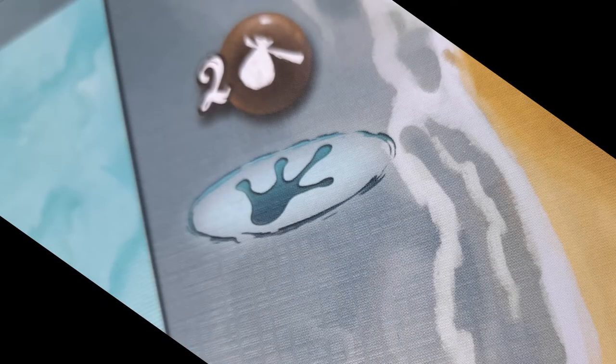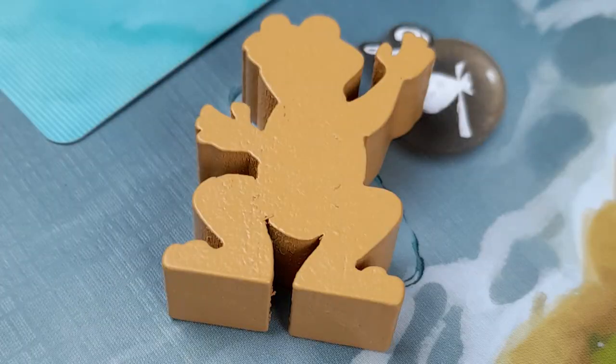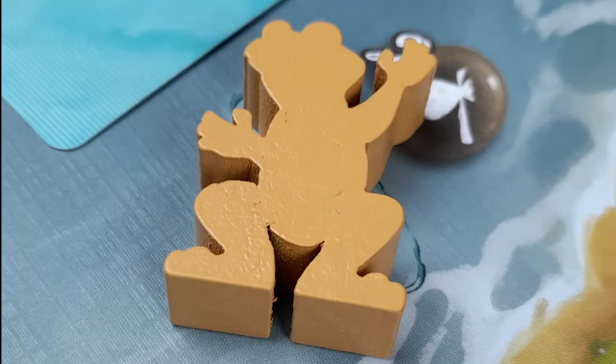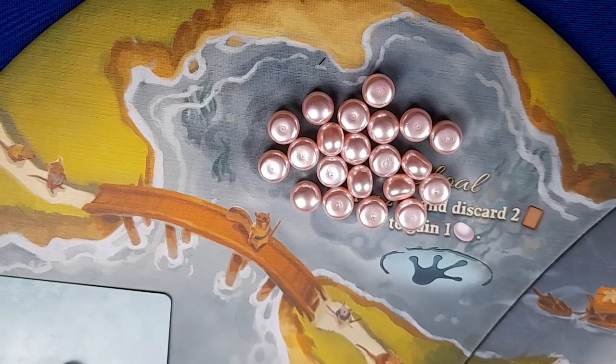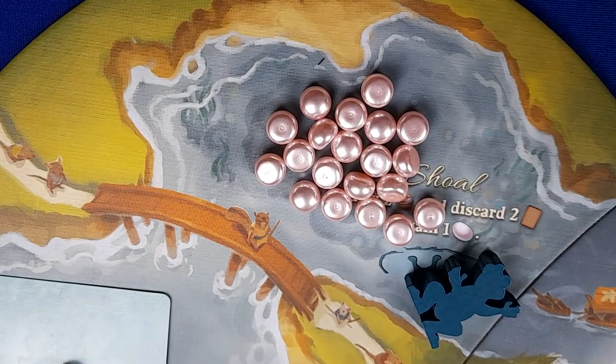The frog ambassador symbol looks like this. You will find them on the river board and on a few of the new construction cards. These spaces are only for the frog ambassador and they work the same as a worker space. If it is a closed space, only one frog ambassador can be there at a time. If it is an open space, multiple frog ambassadors can come here. Frog ambassadors are not allowed to be used in worker spaces and vice versa. Once placed, the frog ambassador remains in that spot until it is time to prepare for the next season, when he is retrieved like the other workers.